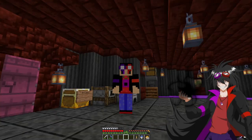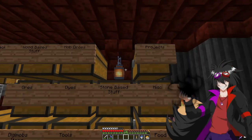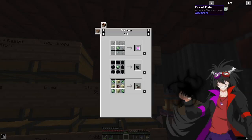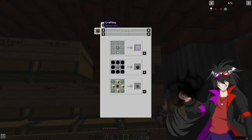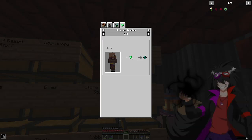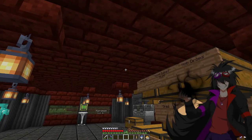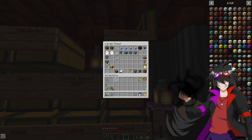Hello tamers and welcome back to Digi Mobs: Into the Digital World. We are working towards the other dimensions. From what I can tell, we need ender pearls, and it seems they are made from — or rather, clerics drop these and they can sell them. Looks like we don't have any in the mob drops box, so we're going to work towards that.